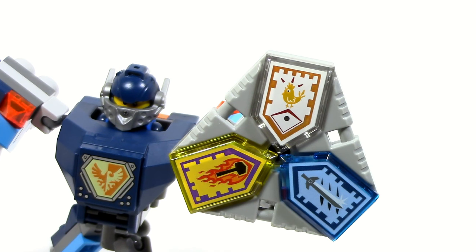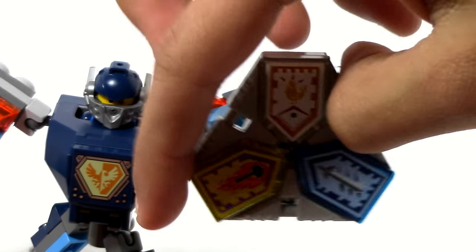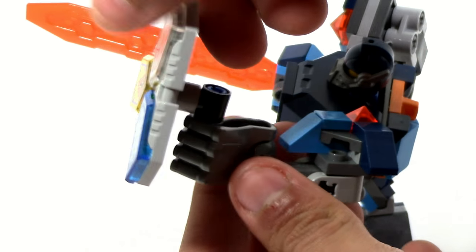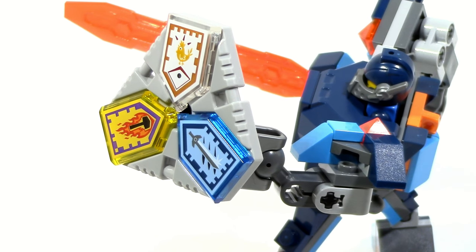Each one of these Battlesuits comes with the brand new shield piece which holds three Nexo Powers. There are clips so you can add extra things on there. It is rotatable, so you could move it and have the yellow one on top or another one. There are also two additional Nexo Powers included in the set, so if you don't like this particular configuration you could swap some out. The articulation lets you pose the shield all over the place, giving you a little bit of extra poseability.